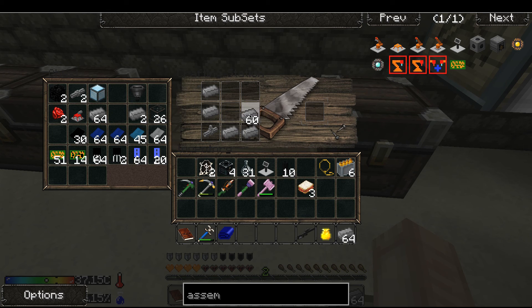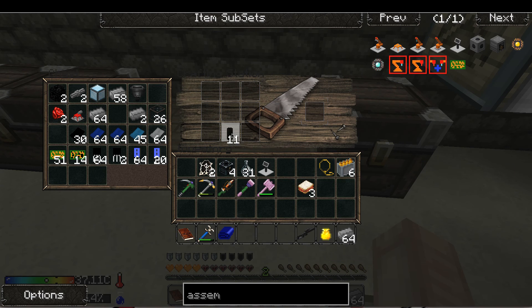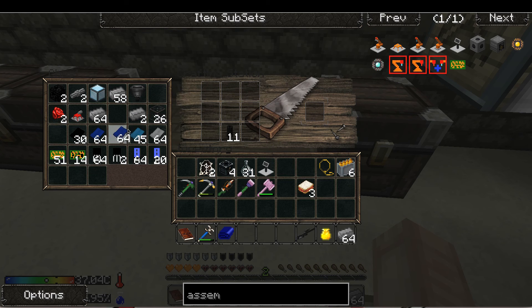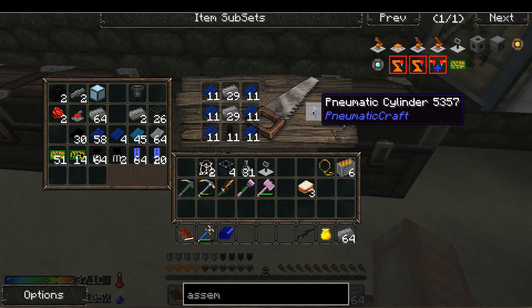Pipes here. It doesn't help that it's black — it just blends into the background. Blue and then that. Let's do one more of each and then split you guys in two.